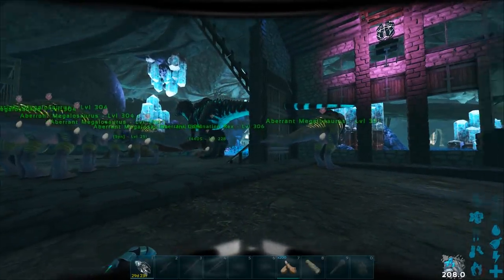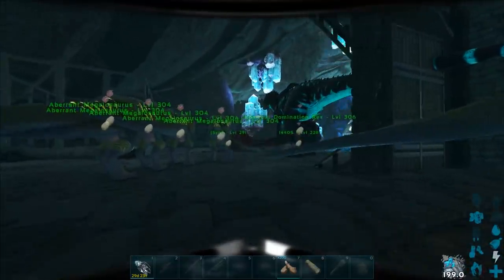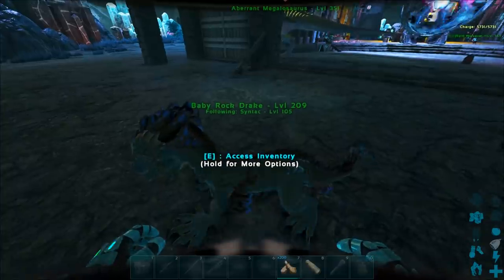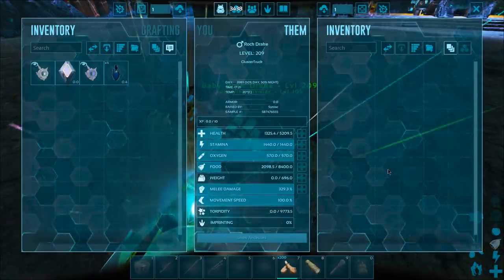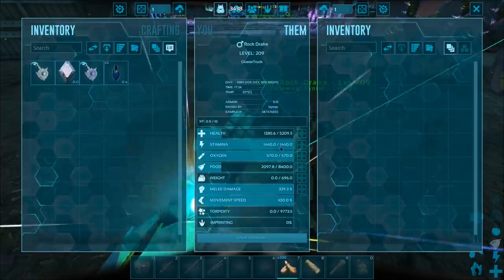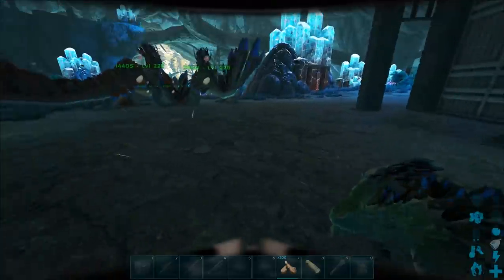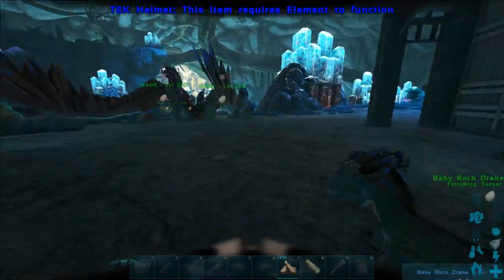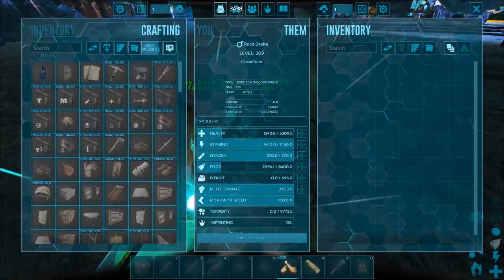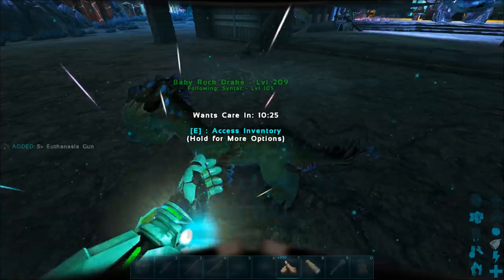So what we're gonna do is wait till we have all these guys out and then start breeding them. I'm not sure if they're gonna give eggs or live births — we're gonna find out. Looks like they do live births, so I might actually have to make a little pen or something. What stats was I looking for? 388 melee — okay it doesn't have that but it does have the stam. This mod is awesome.